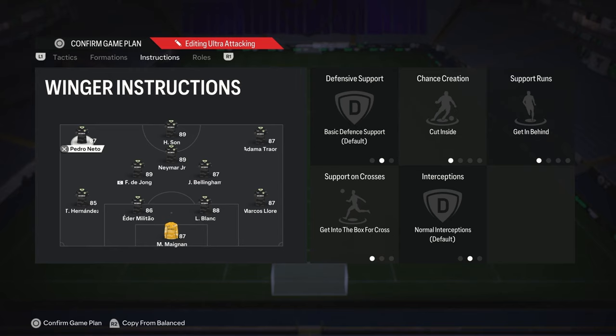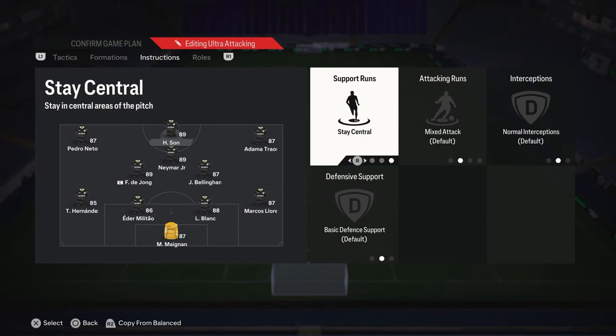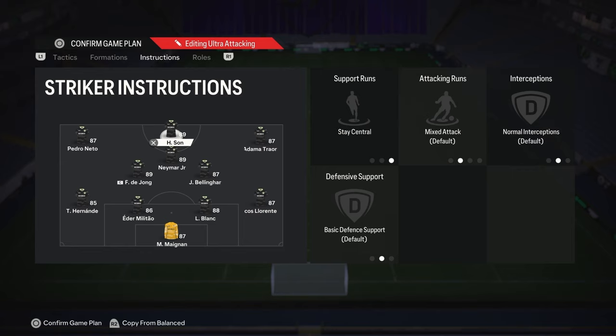Moving on to the player instructions — these are very attacking, as you'll see. The wingers are both on cut inside, get in behind, and get into the box for cross. This is going to help us — let's say we have the ball on the right side with the diamond here. If Pedro Netto gets to the box, he's going to get that cut back at the back post, and that's part of the reason that makes it so OP. Most formations would probably have this on come back on defense, but we're going to be adventurous and keep it on balance so they stay up the pitch. The striker we just have on stay central — you can get them on get in behind if you like, but I usually just manually try the runs myself. Stay central in this formation is actually very key because you don't want them going wide as it's already occupied by the wingers.